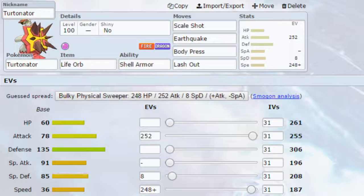So we've got Scale Shot, and Earthquake which is a powerful Ground-type attack that hits a variety of different Pokemon for a lot of damage — including Rock types which can be a problem for you, Steel types, and other Fire types. I've got Body Press on there as well. Body Press is a little bit of a hit or miss scenario — I've got it on there in case you can't get the Scale Shots off. If you can't get the Scale Shots you might as well take advantage of your huge defense stat, and Body Press hits based on defense rather than attack.